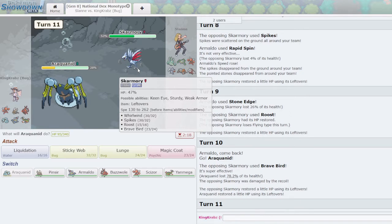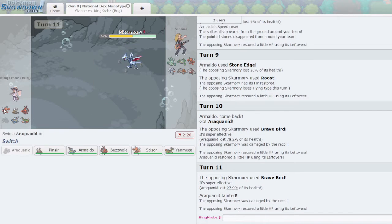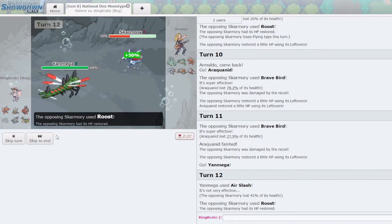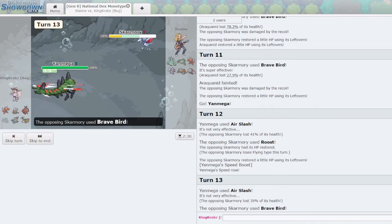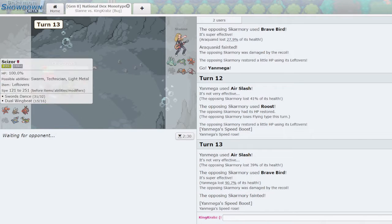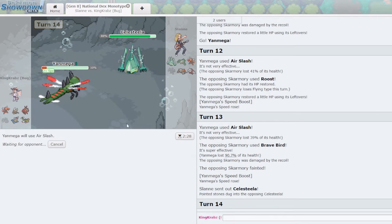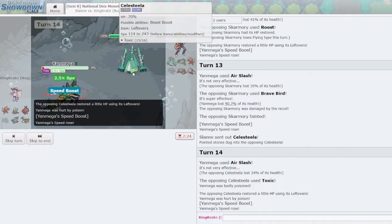Araquanid is the best play — I'll just have to use Liquidation. Unfortunately they use Brave Bird, which does a ton of damage. Yanmega might be able to KO with Air Slash — that did a lot of damage. All I need is one flinch and it puts me in a pretty good position. No flinch. They do lose Skarmory, which is okay. Celesteela is ridiculously good against my team — it's not even funny. If I can get a flinch here that would be ideal. Every bit of chip counts. They seem to be on the Toxic Leech Seed Protect build. Heavy Slam means Buzzwole lives one hit and I can Substitute in its face.